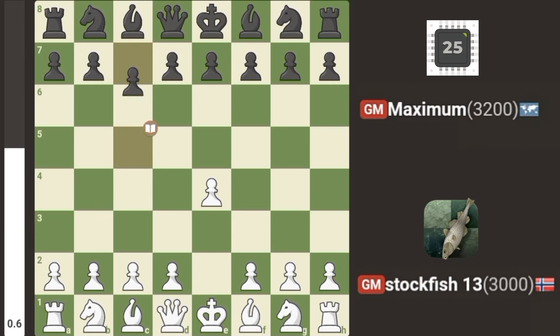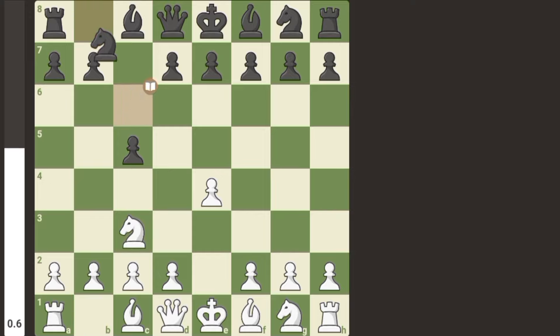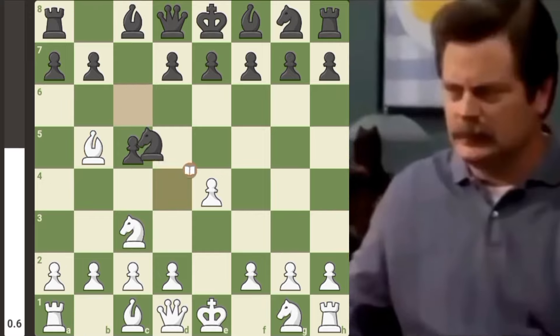The game started with e4, c5, Sicilian defense, knight c3, knight c6, and boring opening theory.